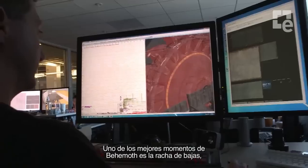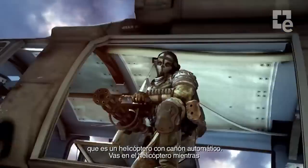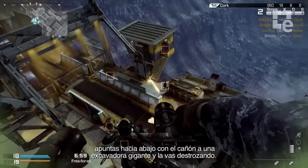One of the coolest moments in Behemoth is if you get the killstreak, which is actually a helicopter with a minigun. You're riding on the side of the helicopter, you have the minigun, you're looking down on this giant earth excavator, and you're just ripping it up.